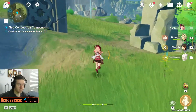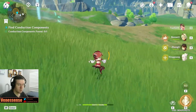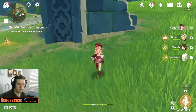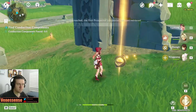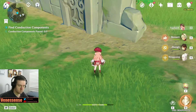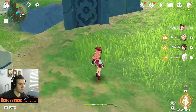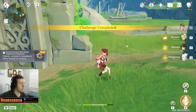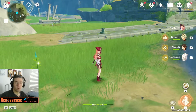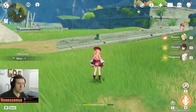We continue onwards in this direction, looking for another prospected artifact. Placing it around here, it's pointing back in this direction — must be in this corner. There it is. Once we pick this up, we get the general purpose directional conduction component, which is the component we needed in Storm Terror's Lair. That part is done and we can now go back to the event. The first one is complete.